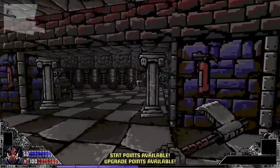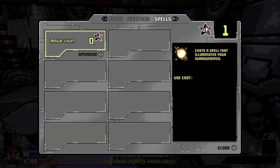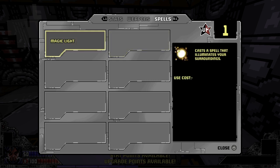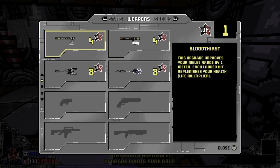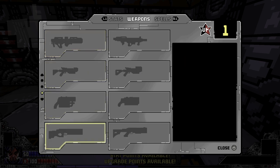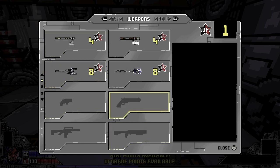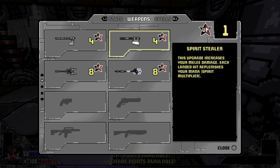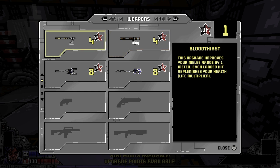You'll then arrive at your hub world, where you interact with computers to upgrade your spells, weapons, and stats. Throughout the game you'll find and unlock more spells. There are 12 weapons in total, and when you have the required upgrade points you can choose what upgrade you'd like for your weapon. For example, one option makes each landed hit replenish your health, the other makes each hit replenish your mana — but once you choose one, the other becomes locked.